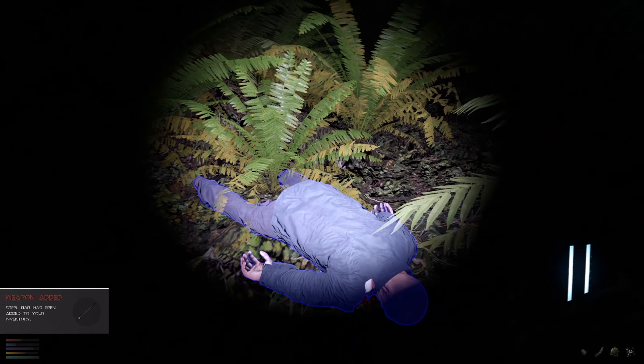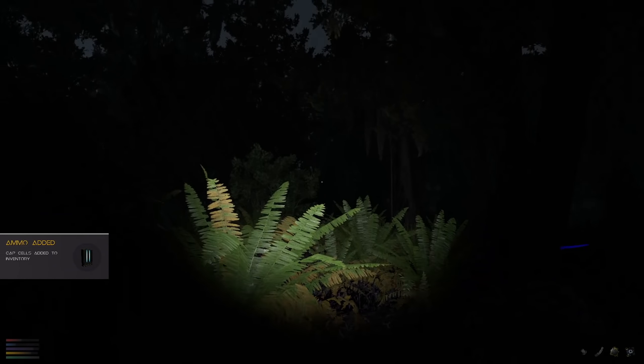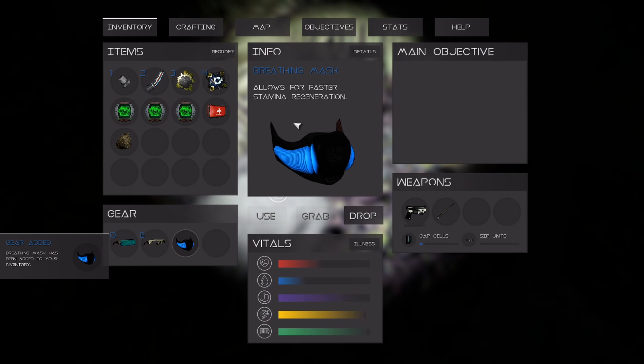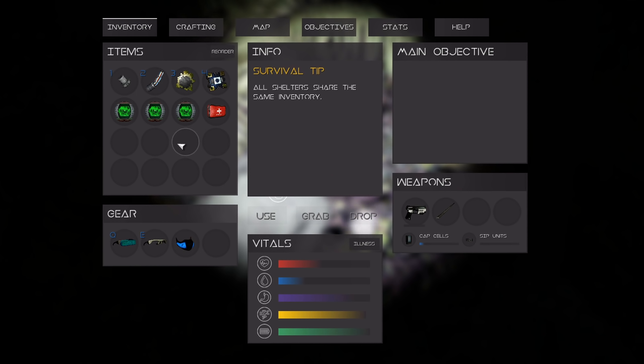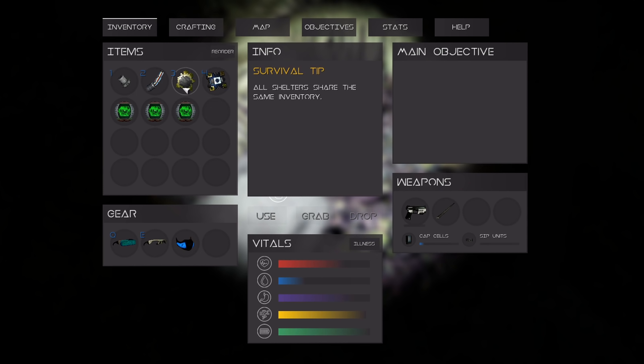We got a steel bar from him — what are you doing just hanging out in the swamps? We picked up a breathing mask that allows for faster stamina regeneration — I think it's already applied. Also a rock, and a med pack — let's use that to top off a little bit.